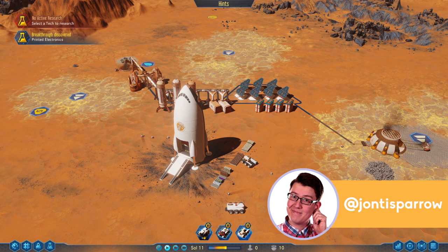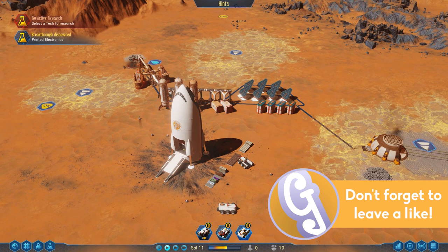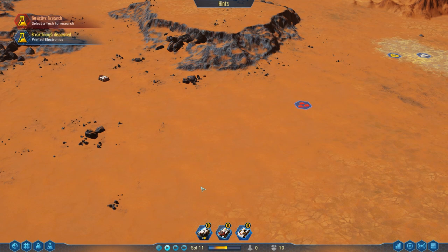Hello, welcome to Geekism and welcome back to part four of our mini tutorial series for Surviving Mars. In the last episode we got our infrastructure set up so that we can start looking at getting some humans down here.